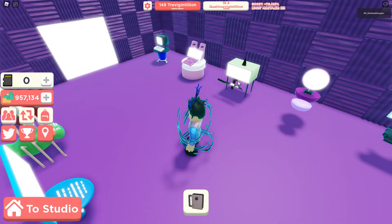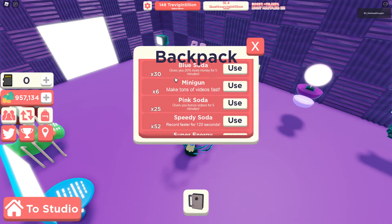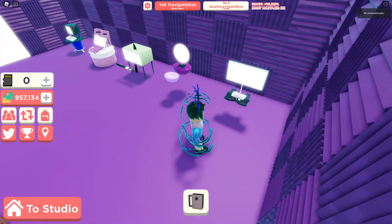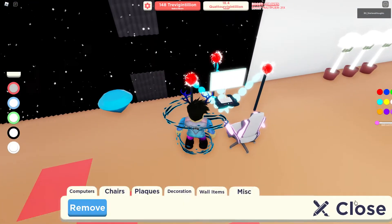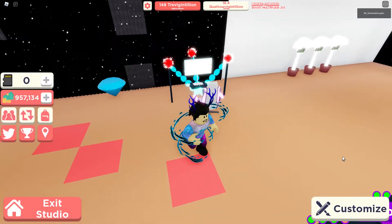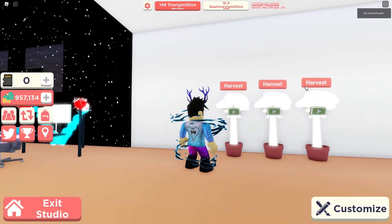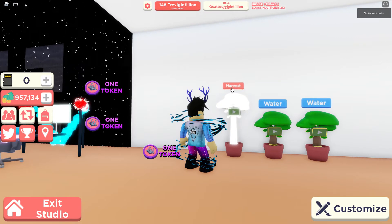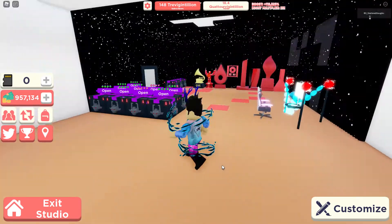There's something different about this room — each of these costs ten thousand, which everyone should have by now because it's quite easy to get money. I had 28 but I spent some. If you buy them, you don't have to keep going to customize, remove, and place — you can just go straight onto here and it will count as the best computer. You don't need to change at all. It's very smooth, very nice and easy.